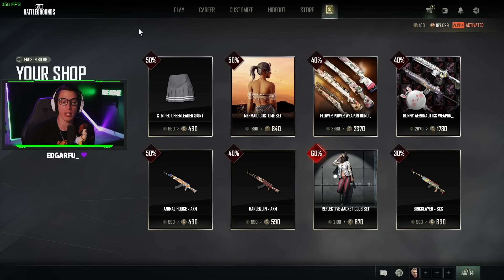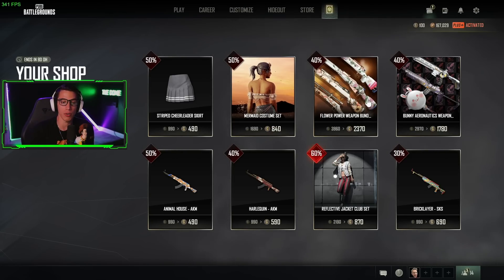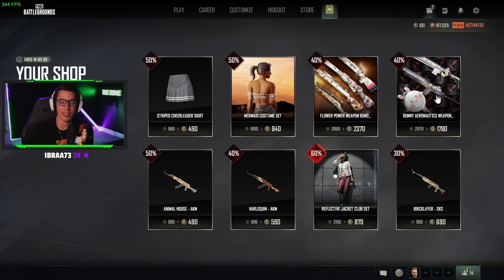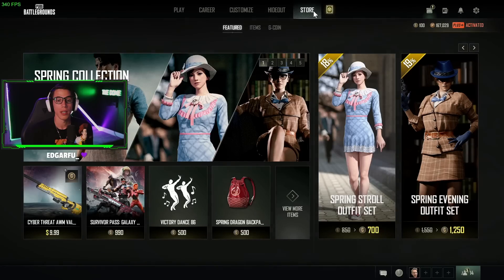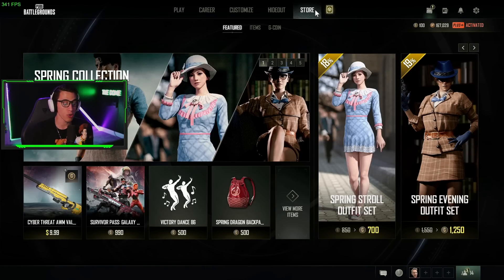I actually got some pretty cool ones personally - I loved the Flower Power weapon bundle, those skins look cool. The Bunny Aeronautic skins I thought were really cool too. I think I have all these skins already, but I like the cycle of skins they have up this time. Hopefully you guys have something pretty cool too.